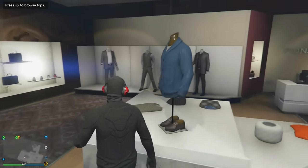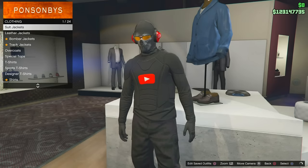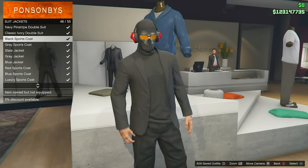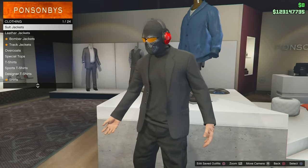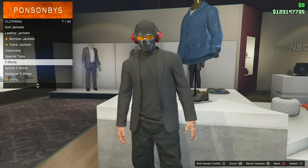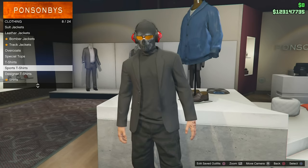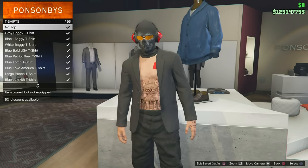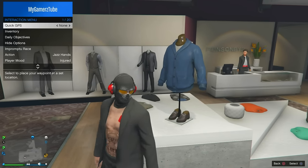Go to the store, go to Tops, then go to Suit Jacket and select this black sports jacket. Then go to Special Top and select it, and just remove the top so you have no top. Now you can see your player's skin.